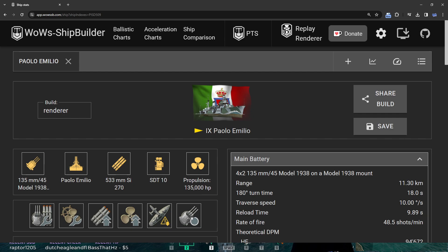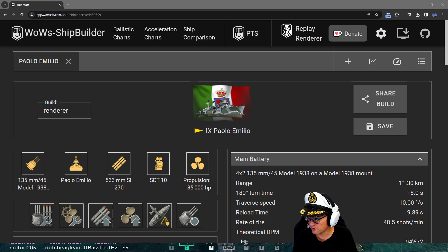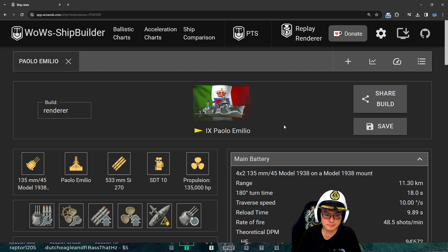Let's take a look at Who Jam's replay. This is the Paolo Emilio - a tier 9 Italian destroyer. It's pretty crazy because of what it's able to do. Most people understand it - you can yolo battleships, mostly cruisers too. You pop your smoke, speed boost into things, dump torpedoes, and watch them explode. This is Who Jam's second or third game in the ship. It's obtained via the Research Bureau.